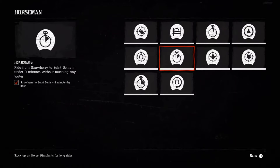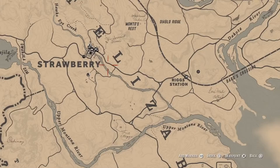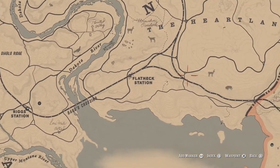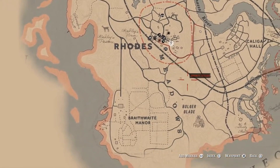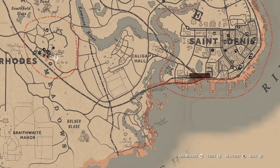Challenge number 6 requires you to ride from Strawberry to Annesburg in under 9 minutes without touching any water. The best way to describe this is with a map graphic. You want to start in Strawberry, head down to Rigg Station, take the train tracks to Flatneck Station, follow the tracks down to Rhodes, and keep following those train tracks until you end up at your destination. You can pause the game to check your route. Use the horse stamina stimulant to make this challenge easier.